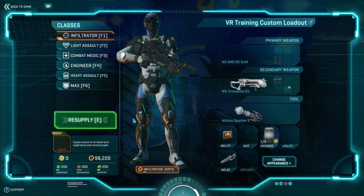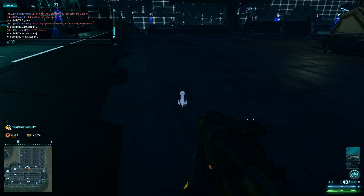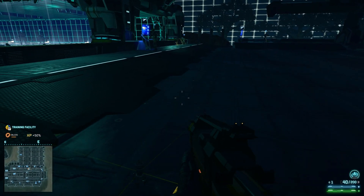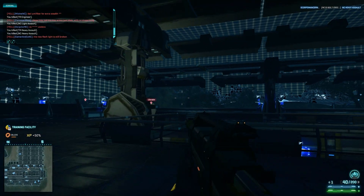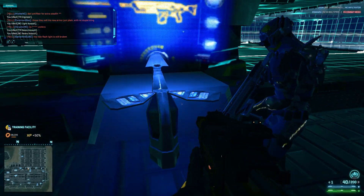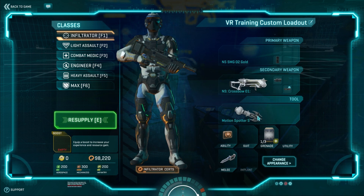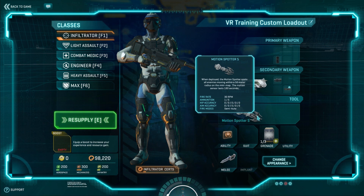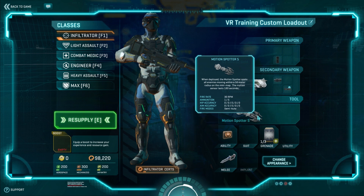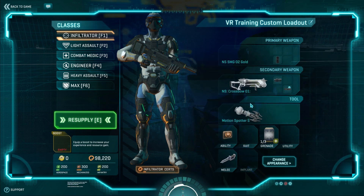Now I do have the motion spotter equipped as well. I took this out and you can't really see anything with it — it's either not finished or it just doesn't pick up still targets. I did take this out where the other targets were and it doesn't really do anything at the moment, probably because no targets in here move. So it's really hard to get a good idea of what that's going to be like. All enemies within 50 meters, and it lasts for 180 seconds. I thought this would be permanent, honestly, but I guess not — which is a bit of a mystery to me.